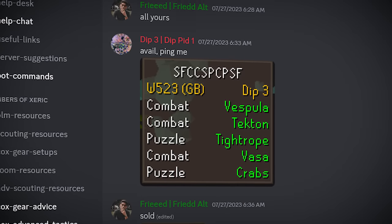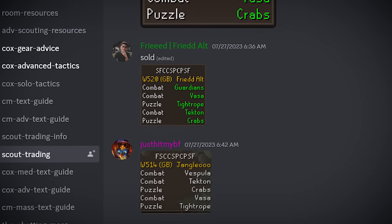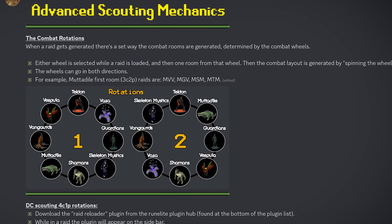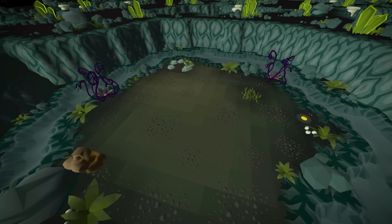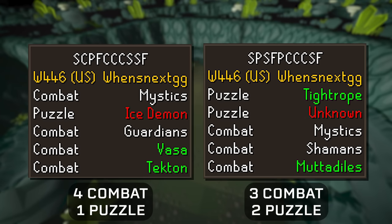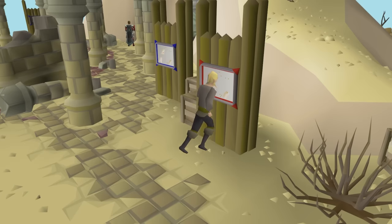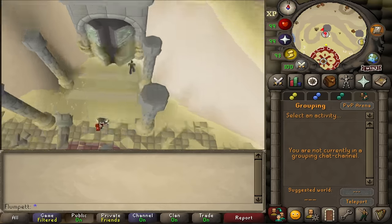In the WeDoRaids Discord, there's a channel dedicated to selling raid layouts. People pay others to find the best layouts since it can be very time-consuming. The most popular layouts to sell involve 5 total rooms — either 4 combat rooms and 1 puzzle room (called 4C1P) or 3 combat rooms and 2 puzzle rooms (called 3C2P). There's an entire guide in the Discord on how to find the best layouts. Basically, you want a layout that can be done quickly and earns good points.